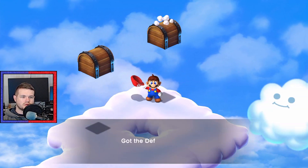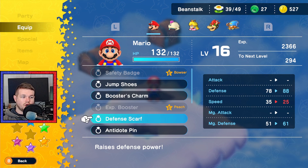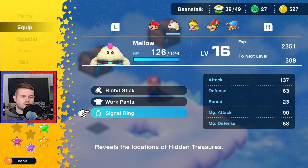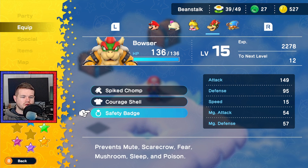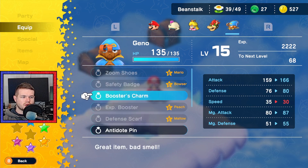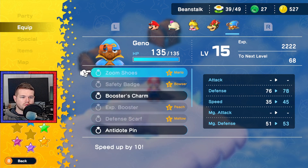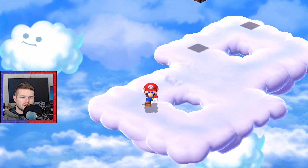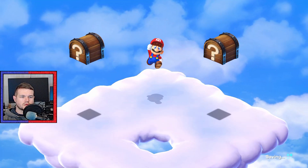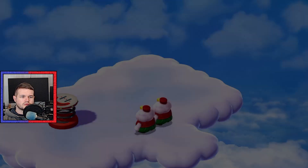Frog coin. Got the Defense Scarf. Raises defense power by 10 - on both defense and magic defense, which makes sense. Signal ring reveals the locations of hidden treasures - I don't need this on because I'm not finding the hidden treasures in the first place, so we'll put the Defense Scarf on. Booster's charm might be handy but it takes speed away. I think true form's better. Nice more treasures - a nice little reward for going the more difficult path.